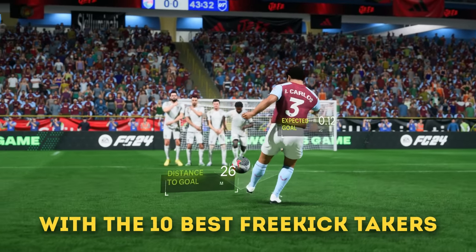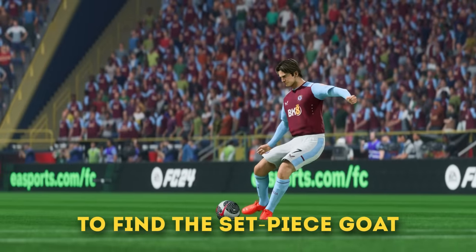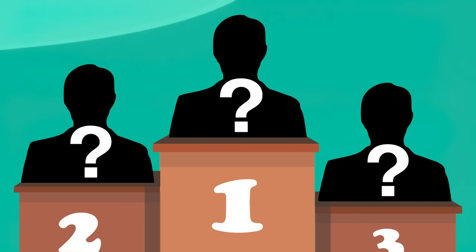In this video, I'll be taking free kicks with the 10 best free kick takers in FC24 to find the set piece GOAT. The players will get 5 free kicks each, earning points every time they score, and whoever has the most points at the end of the video is the winner. If a player gets 0 points, I will have to discard them, which could get expensive.